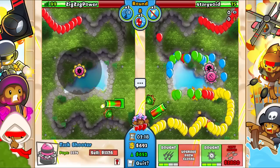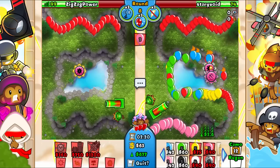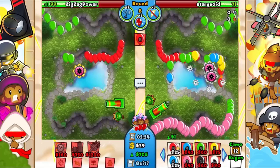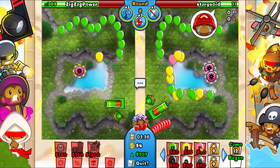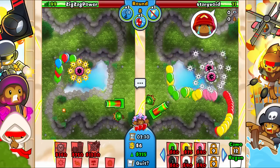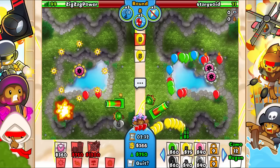Right now we can probably eco for a bit because we have the tack shooter - we will be able to defend most rushes with it, which is actually insane. I think I'll greed for like 750 eco. There we go.